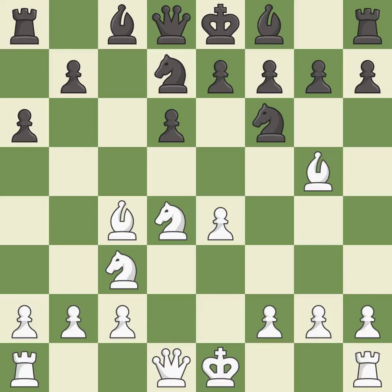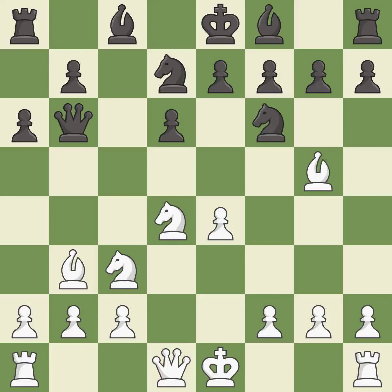Bc4 develops the bishop to an active diagonal where it attacks the f7 pawn and controls d5. This develops a queen off its starting square, getting it into the action. This blocks an attack on a vulnerable pawn — this is the only move that works. The bishop is ready to be developed to an active square; it is the last book move. This overlooks an opportunity to develop a queen off its starting square — it is an inaccuracy.